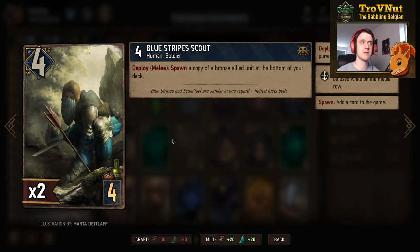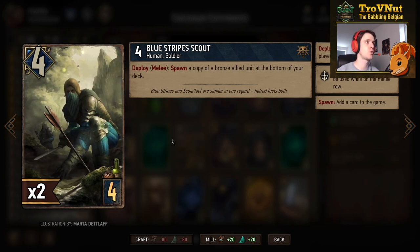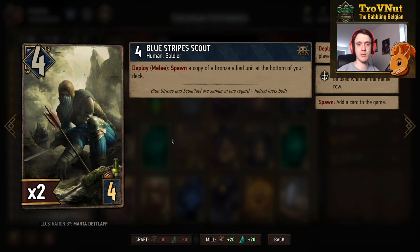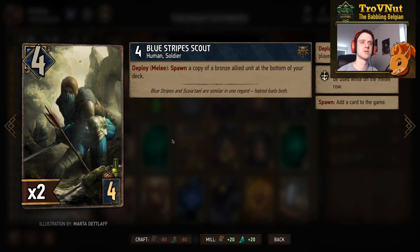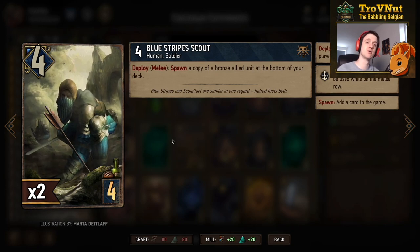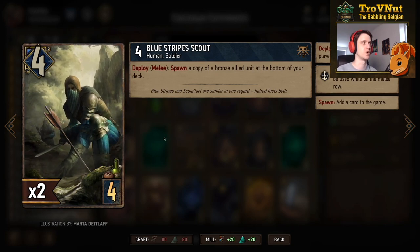To copy the commandos we have the Blue Stripes Scout: four power, deploy on the melee row, and you spawn a copy of a bronze allied unit at the bottom of your deck. If it's a commando, you can pull that out with the other commandos in one go.